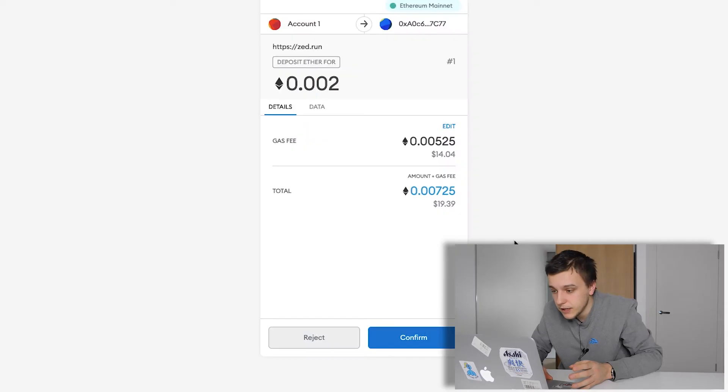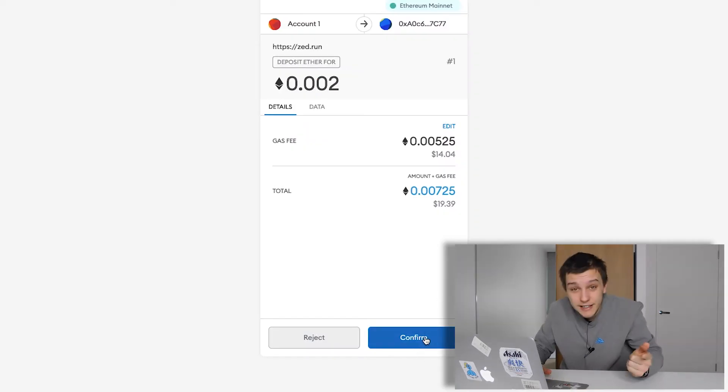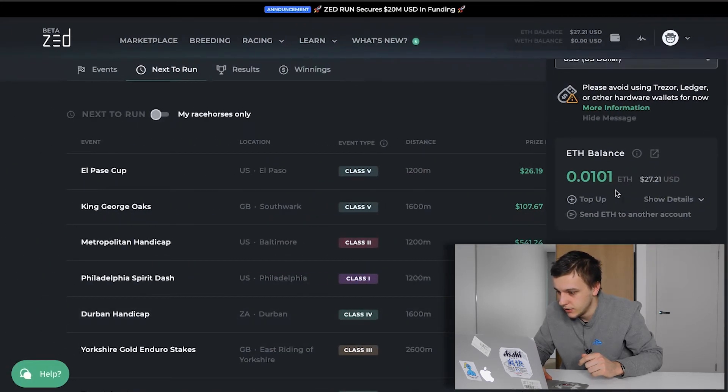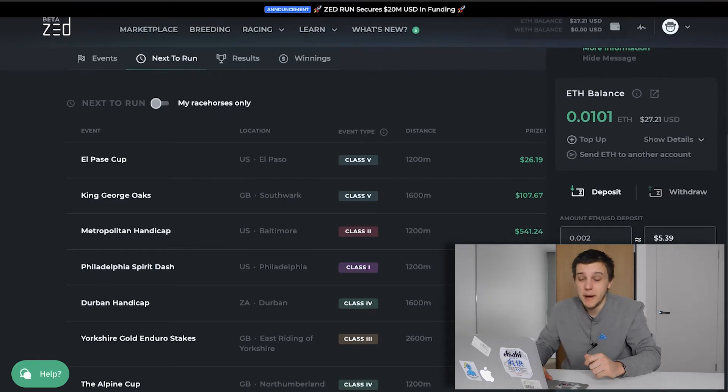Alright, we are back. I've got the money in the account, and now we're going to put it into a new race. I don't understand it, but we're gonna do it anyway. There's a $15 gas fee just to put money into my account — that is ridiculous. They'd be making huge profits off this. $15 just to transfer my money over — it must be nice.